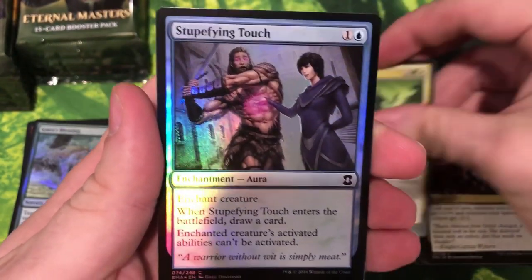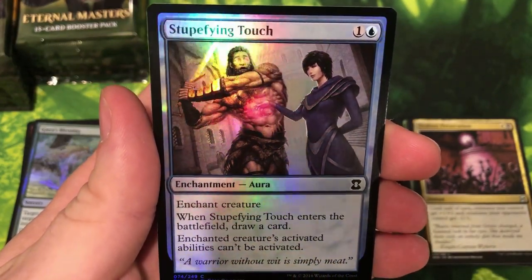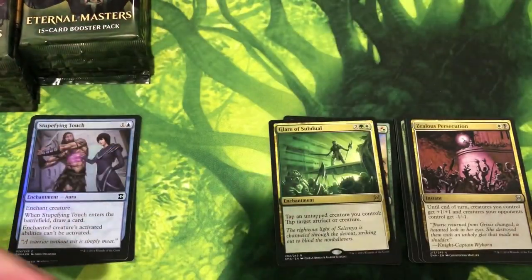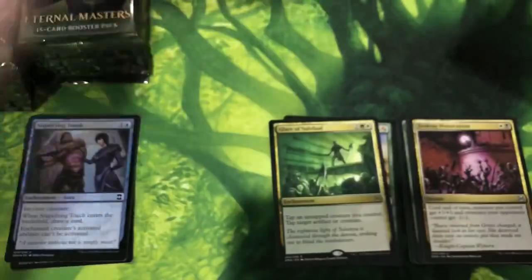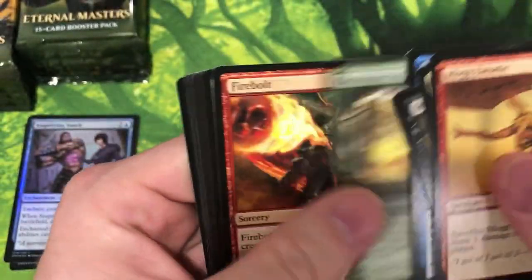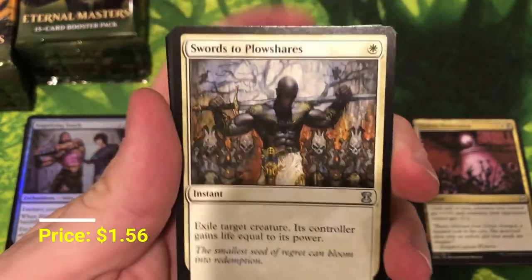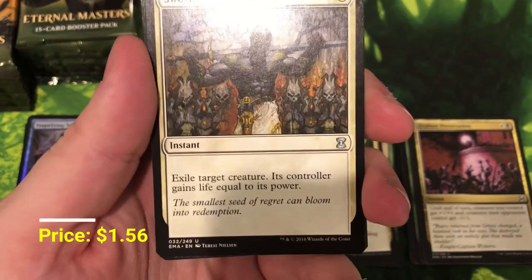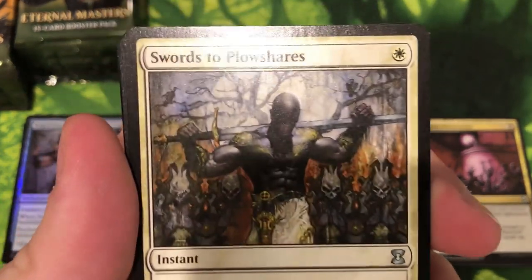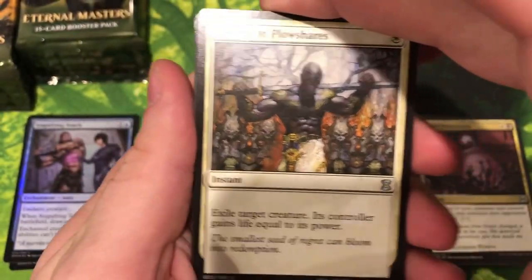Foil Stupefying Touch — he looks stupefied. Look at that little Mog Fanatic, look at that guy. Another good uncommon: Swords to Plowshares — that's really nice Therese Nielsen artwork too. Huge appreciation for the great artists — there's a lot of them in the Magic community.